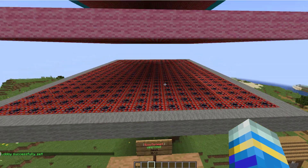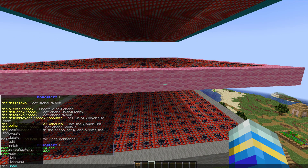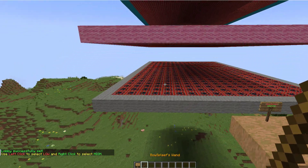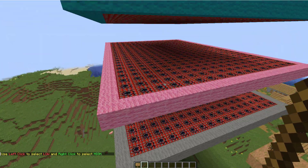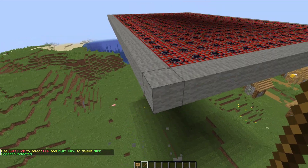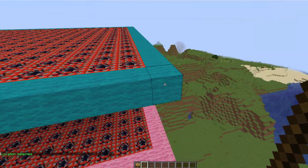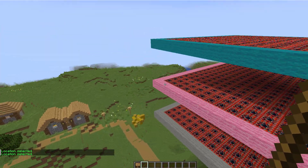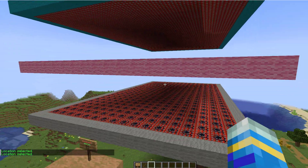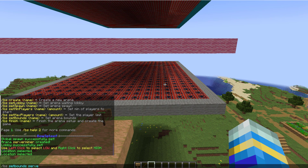Now what we want to do is actually select the entire arena, so we can do /bs wand for this. This is going to give you a stick which is basically a world edit wand. We want to left-click at the low point down here, and then fly to the top right-hand corner and right-click. That is going to be the cuboid selected, and we can do /bs set bounds for serverminer.